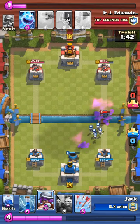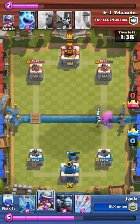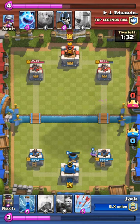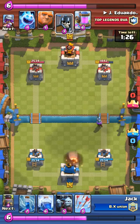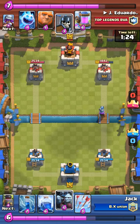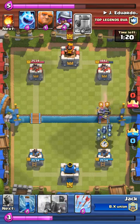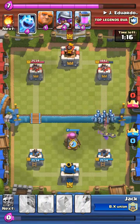But since they made the Elixir Collector now six Elixir, it is such good value. Because you just do six for six and they didn't really get anything out of that building. This is about once it gets to like double overtime — this is when you start to make your push. You just have to surround the Mortar with something so they can't take it out right away.